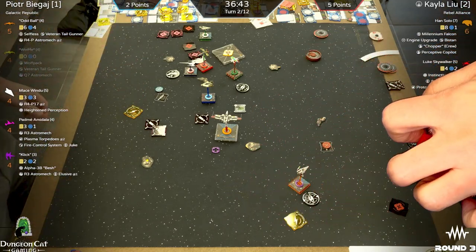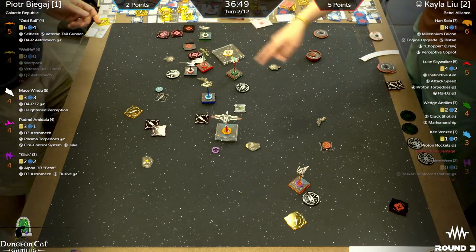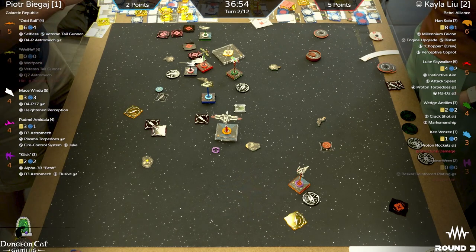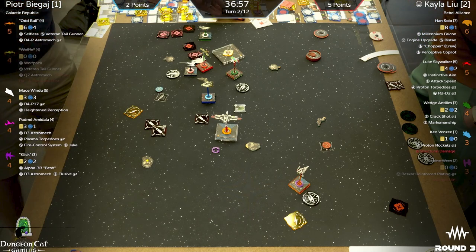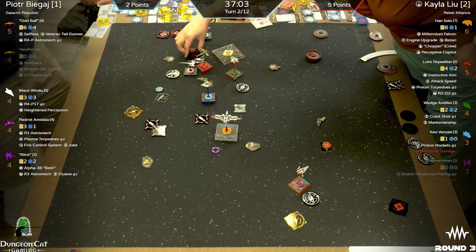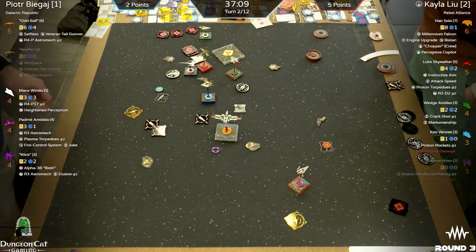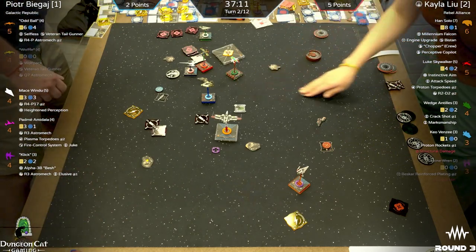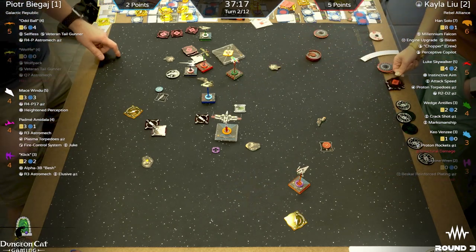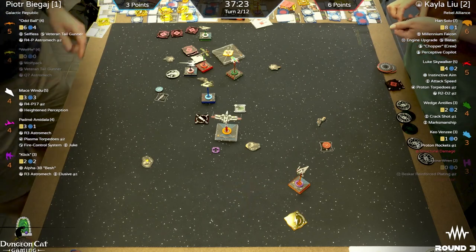We thought Keo was guaranteed to go down. You had a range-one target lock shot from Oddball that did no damage, and then Wolf hung on to a focus — getting shot multiple times to get the kill shot. Keo rolls one paint, just enough. The crit going through was structural damage, not a direct hit. Keo limps away next turn — maybe even takes that objective. Six to three, Kayla taking a three-point lead heading into round three.